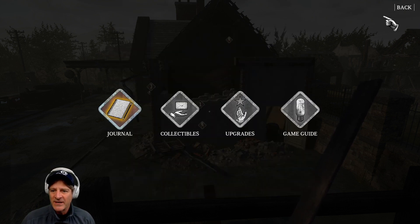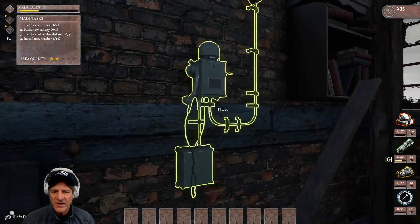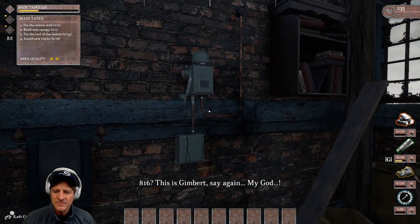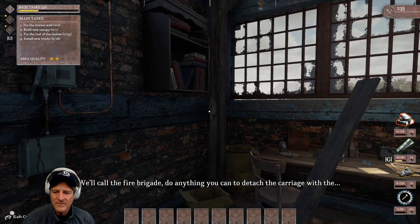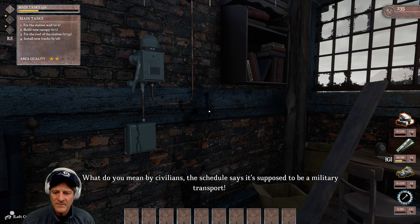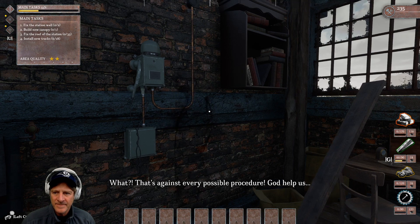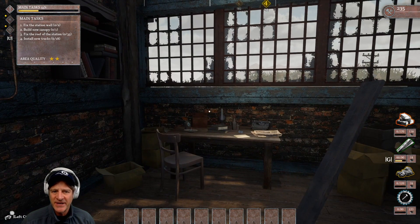Inside the station, the phone is ringing — we get this little historical event. A guy runs in, this is Gilbert. We hear the dialogue: 'My God... we'll call the fire brigade. Do anything you can to detach the carriage... what do you mean by civilians? The schedule says it's supposed to be a military transport. That's against every possible procedure. God help us.' That's the historical reference — there were explosives on the train and they weren't expecting that.